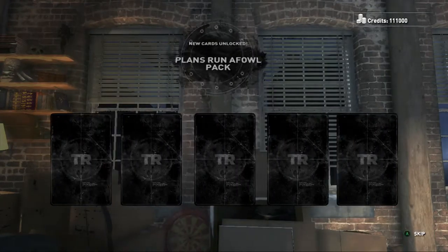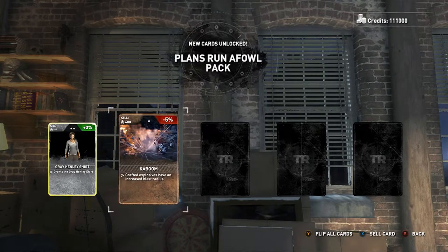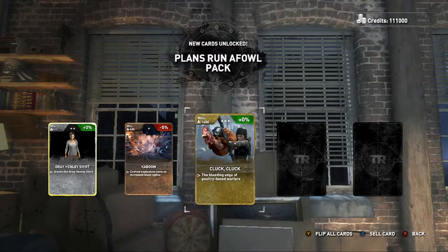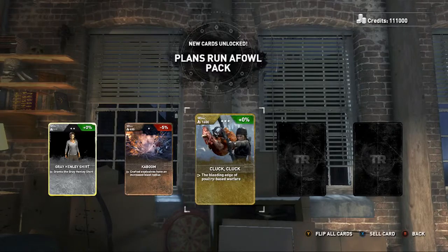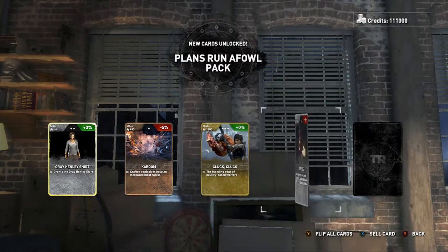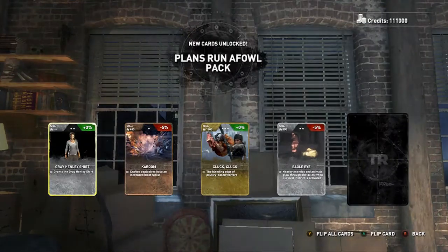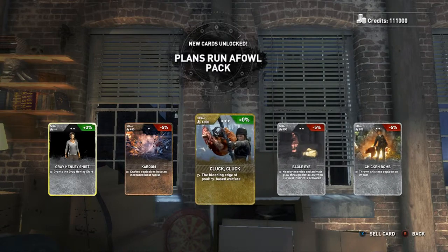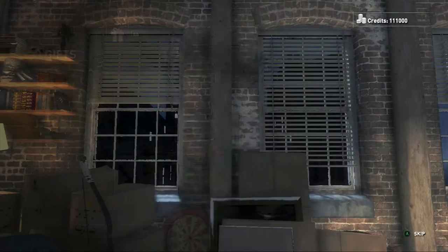This is the Plans Run Afoul pack. Gray Henley Shirt grants the grey — wow, what a great card. Kaboom — crafted explosives have an increased blast radius. Cluck Cluck — the bleeding edge of poultry-based warfare. What does that mean, do you shoot chickens instead of arrows now? Eagle Eye — nearby enemies and animals glow through obstacles when survival sense is activated. Thrown chickens explode on impact! How fitting — three things are chicken-related.